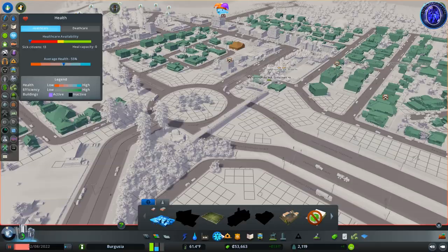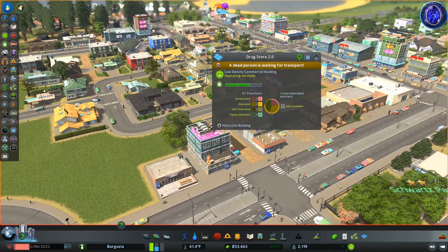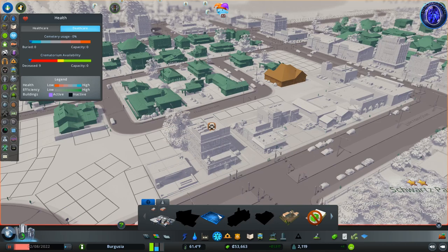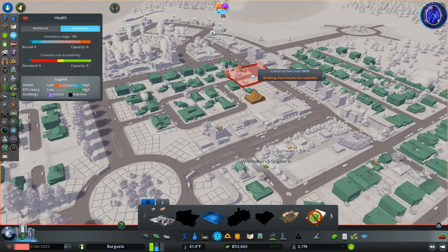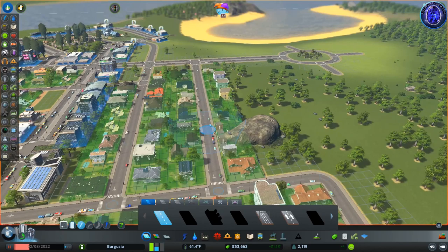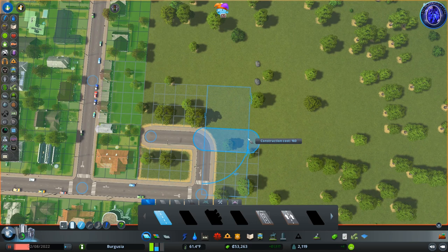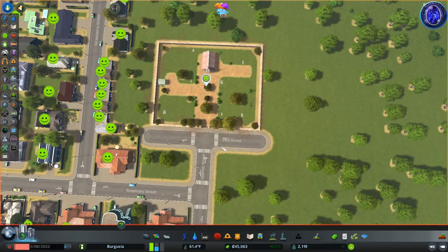We have a new symbol showing up in the city — a little skull and crossbones — which means that someone has died unfortunately, so we're going to have to place a cemetery. Let's pop into our healthcare tab. Here we have a cemetery; it's going to cost us $160 a week to maintain and $8,000 to place. I think I'm going to place this a little ways on its own, away from the residential.